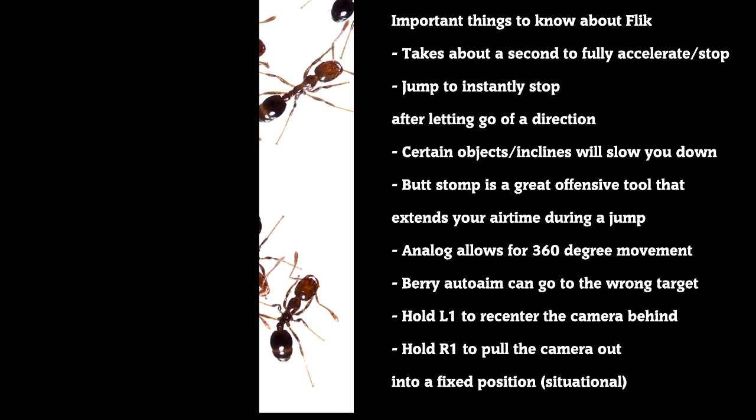Watch out for the Barry auto-aim — sometimes Flick will aim at a target that you don't want to aim for. The closer you are to the target you want to hit, the more likely he's going to hit that target. Typically, you'll want to not tap L1 to recenter the camera behind, but if you need to readjust and figure out where you're looking, it's a good tool. Fix camera position by holding R1 is situationally good, specifically in certain boss fights, but typically it gives a weird camera angle that's not too good.